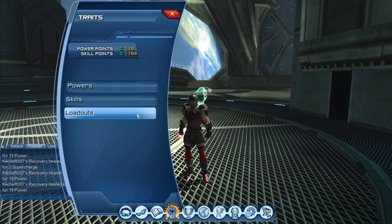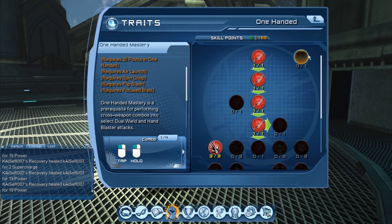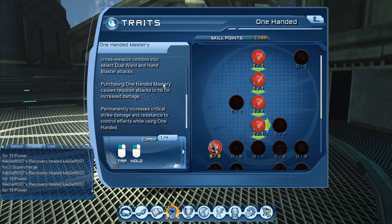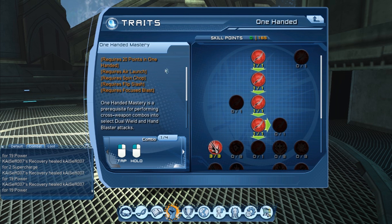If we go to the weapon mastery description, for example one-handed, and we read it, it says that it requires 20 points and then some combos: Air Lance, Spin Shot, Flip Slash, Focus Blast. One-handed mastery causes those required attacks to hit for increased damage, so all these combos are going to hit for more damage just for mastering one-handed.